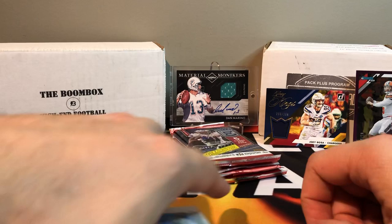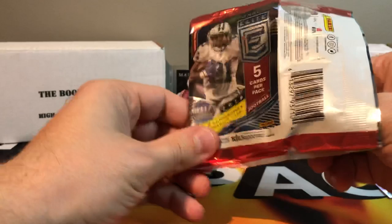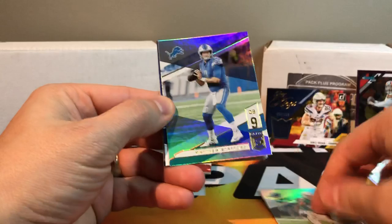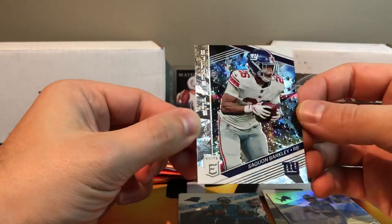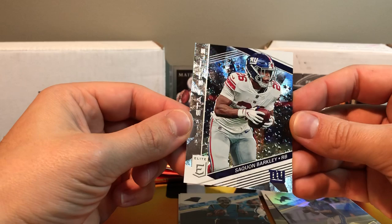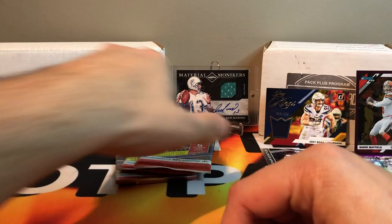One hit so far and we've got four packs of Elite. Let's hit a pen pal — something nasty. Kiko, Matt Stafford. We got a numbered card at 299 — Star Status Saquon Barkley, that's pretty cool. I haven't hit any of these Star Status ones before — it's got an embossed stars design on it, really nice. Also Cam and Amari.